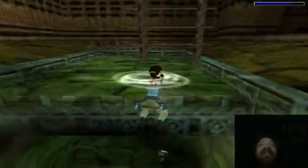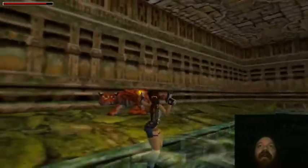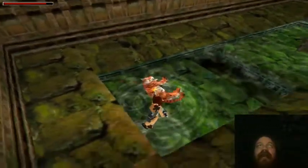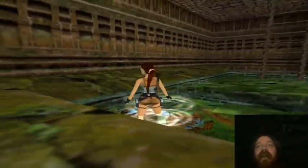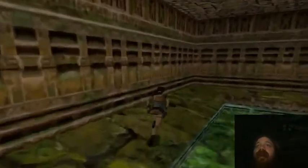We can swim under here — perfect. And there's a new tunnel down here, we opened up that door with the last switch. So Lara's going to swim through here and come out right here. Pull out your guns, because there is a tiger, and you're not safe from that tiger if you're in the shallow water. We can see there's a blood effect — once the tiger's dead, its blood will contaminate the water, which is a really great special effect.